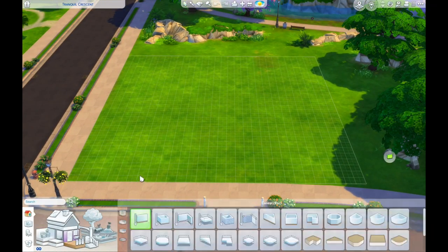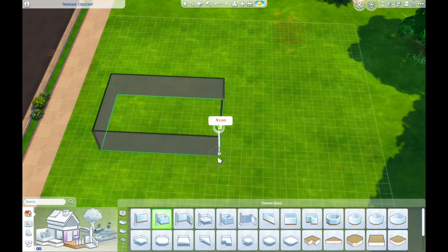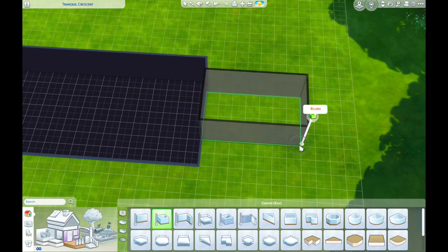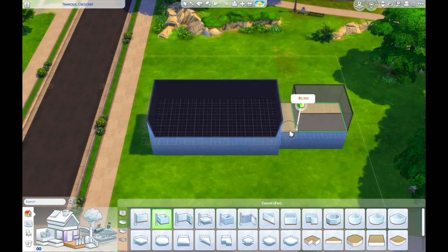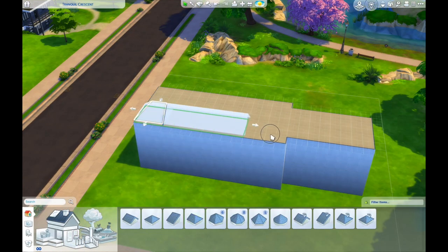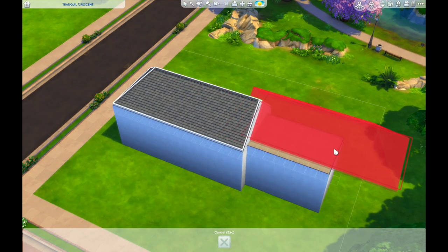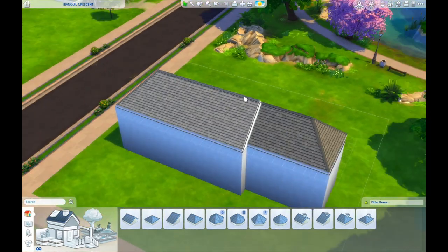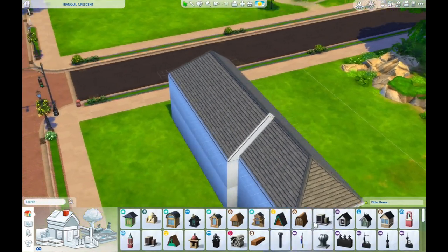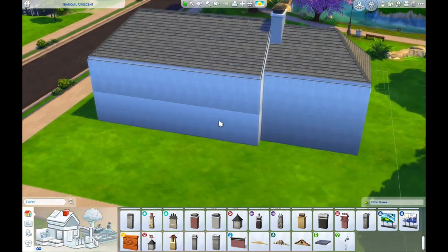Welcome to a new Sims video. Today I'm building a pub restaurant inspired by a pub near where I live. I'm copying the exterior from a photo, and then once I get into the interior I'm kind of making up the floor plan because I haven't actually been in there for several years, but I thought I'd use it as a starting point.